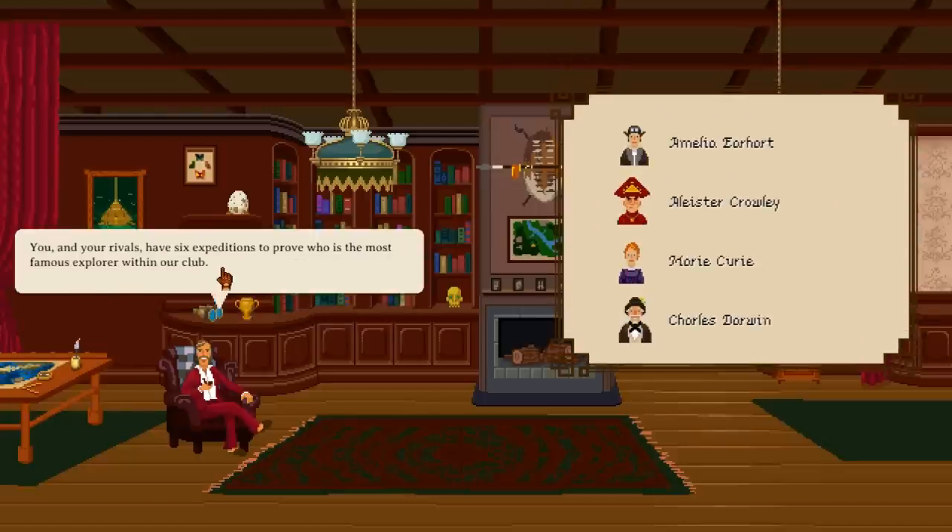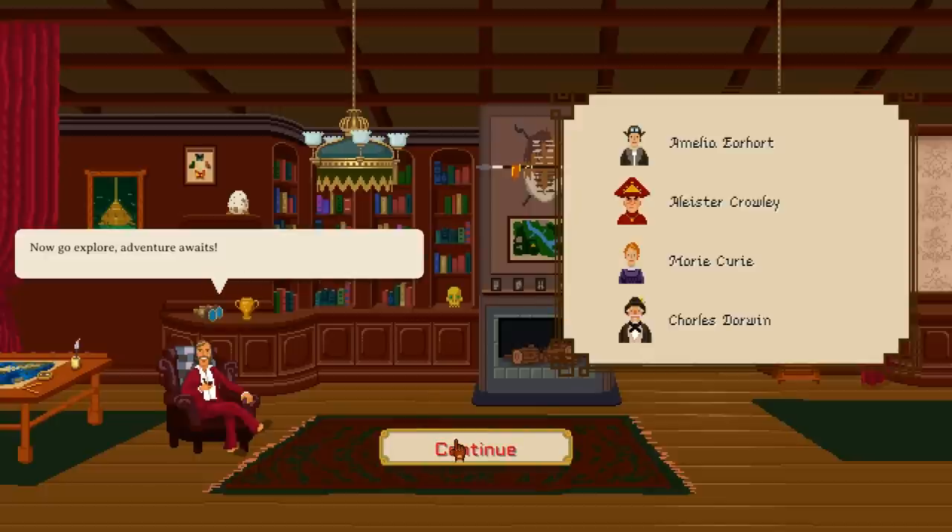You and your rivals have six expeditions to prove who is the most famous explorer within our club. So we are going to run against Amelia Earnhardt, Aleister Crowley, Marie Curie and Charles Darwin. He is going to beat us. Now — go explore. Adventure awaits.